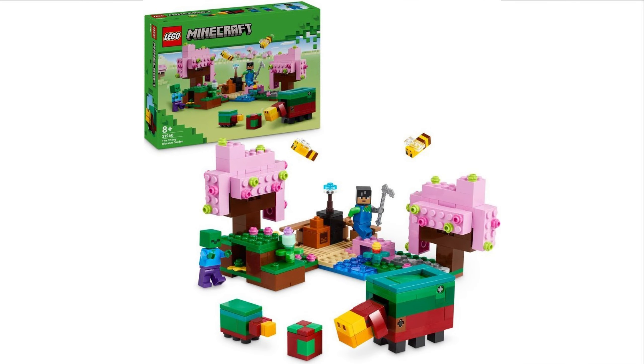Moving on, set 21260: the Cherry Blossom Garden. Beautiful looking set — we don't get cherry blossoms too often, and here they're in full display with a lot of new features. The obvious highlight is the sniffers. We have the big build and the tiny one. I was excited to see how they'd represent this and I think they did pretty well. Great detail on the big sniffer — I'd love some printed tile pieces on the side, but they did pretty good with what they had. It looks like it also has a play feature where you can move the head up and down.